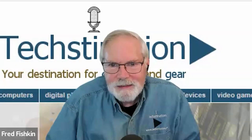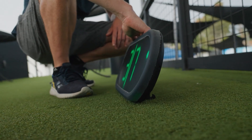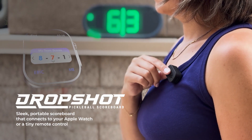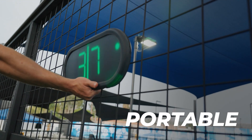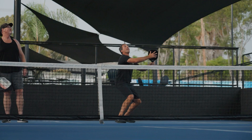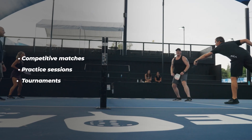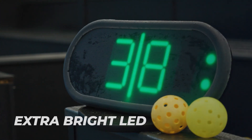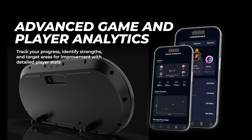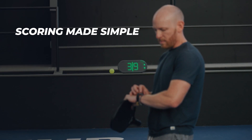So step us through how it's used. We've developed an Apple Watch app, and we also have a tiny remote control that you can use. It connects to the scoreboard via Bluetooth. There are just two simple options on either the app or the remote control where you just say 'we won' or 'they won.' Let's say they won — then it goes to server two and it jumps sides, or it goes to the other side if they win another rally.